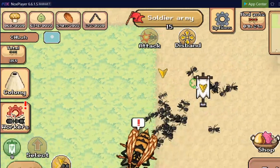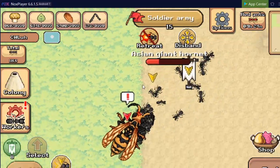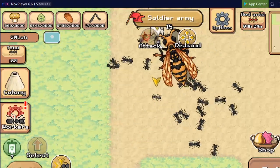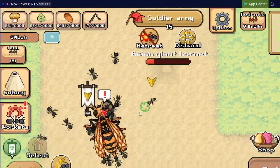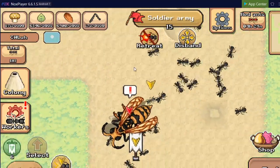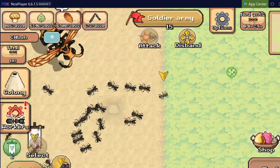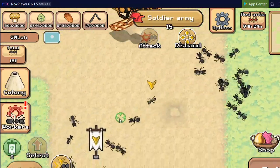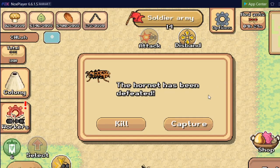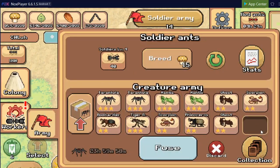It seems like I'm losing quite a number of ants, and we're almost there. Oh, for a moment I thought it was targeting me. And it's going down — attack! Last round, last round. We're gonna be able to capture it — that's why we always have to keep a spot open in the army. Now let's go check out the giant hornet in the capturing bay.